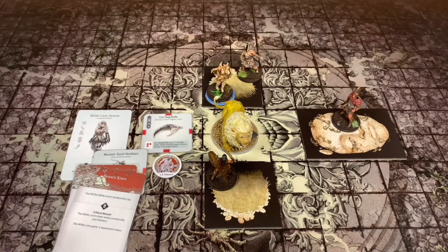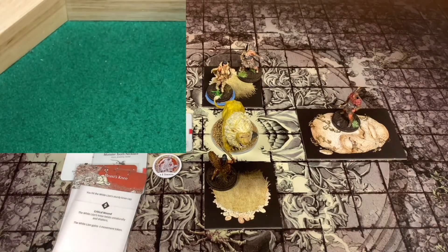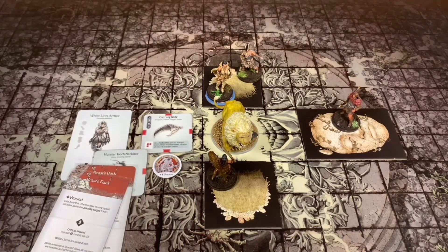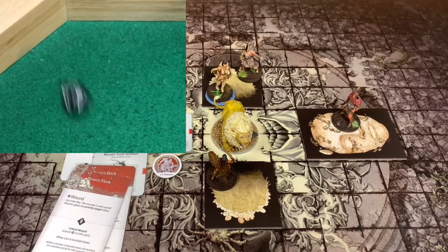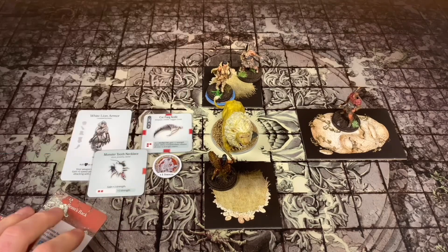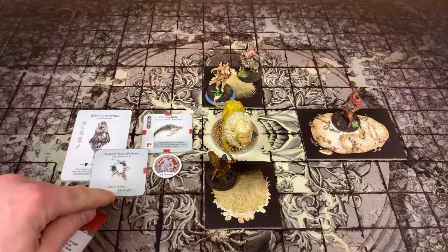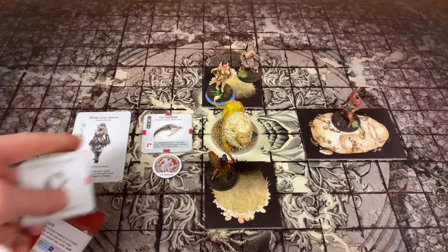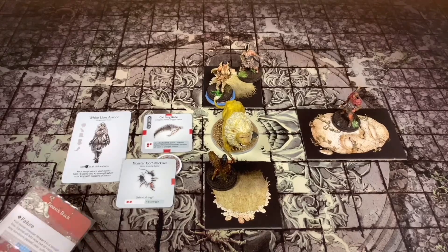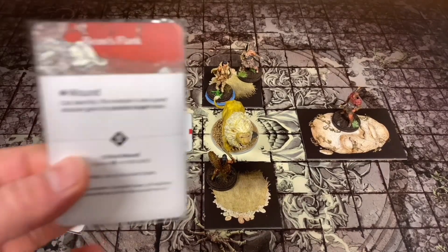We have the Beast's Knee next - we roll and got seven, we hit the Beast's Knee. We're going to wound this location, taking an AI card off the top. Continuing on to the Beast's Flank - she got a four, plus nine is thirteen. That's enough - the Beast's Flank has been wounded. She takes one off the AI card. Her last attack against the Beast's Back - she got another four, so that's also a wound. We take that off the top of the AI deck. That's the end of the Cat Fang Knife.